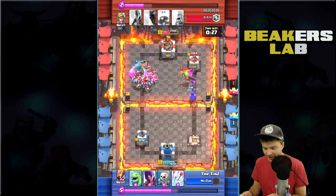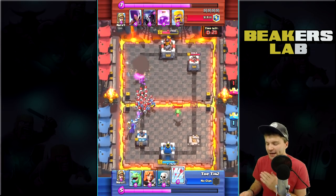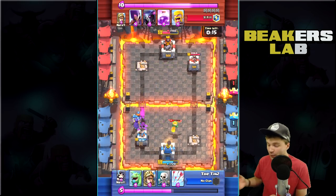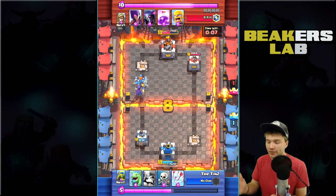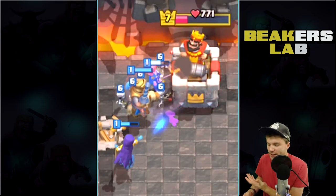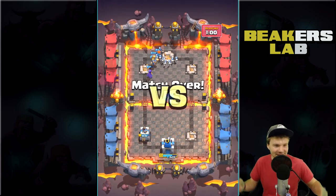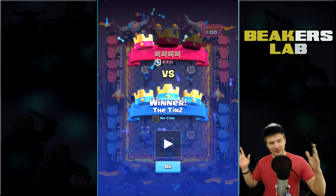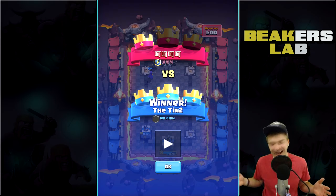Doing a little Valk-Prince push on the left — oh no, that Minion Horde was devastating, took out the Valk in a second. That push got totally owned, but the Witch is going to take out the skeletons and minions, and then he gets back on track. Here's the Valk, the Prince, and the Witch going up to the King Tower — and they can get it right here. What is the opponent even doing? I think he just gave up — he's just like 'I'm level one, just finish me.'